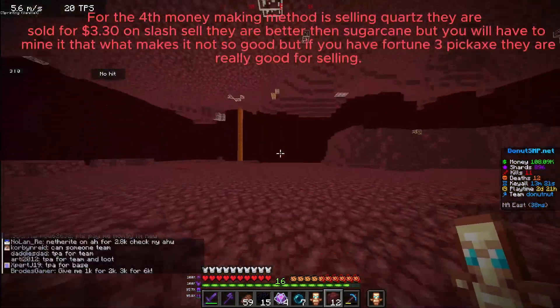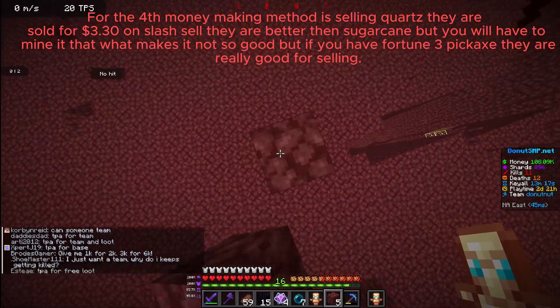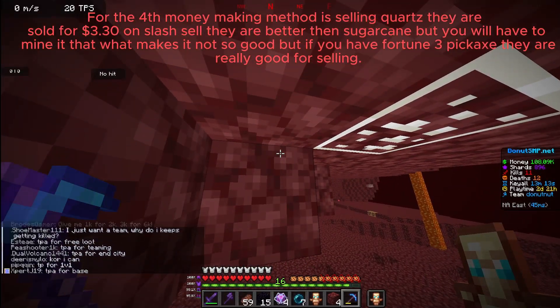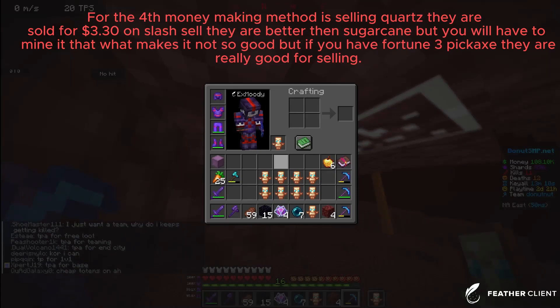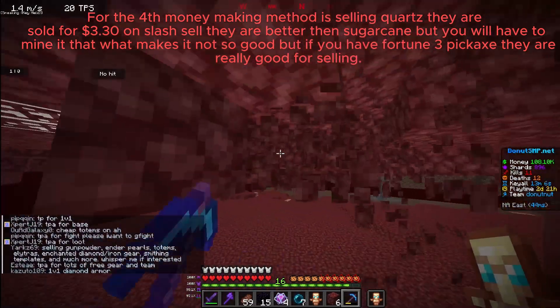For the fourth money-making method is selling quartz. They are sold for $3.30 on /sell. They are better than sugarcane, but you will have to mine it, which makes it not so good. But if you have a Fortune 3 pickaxe, they are really good for selling.